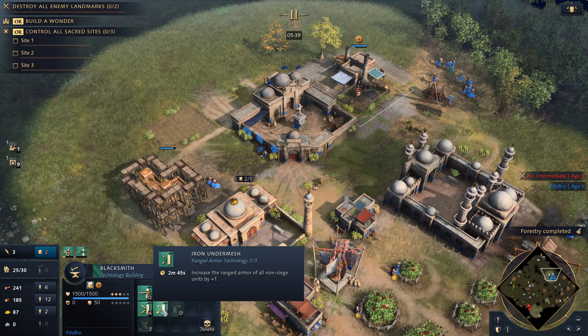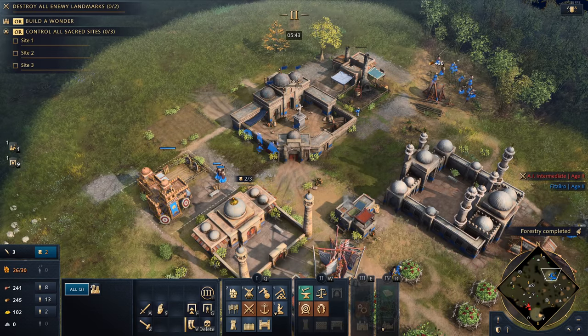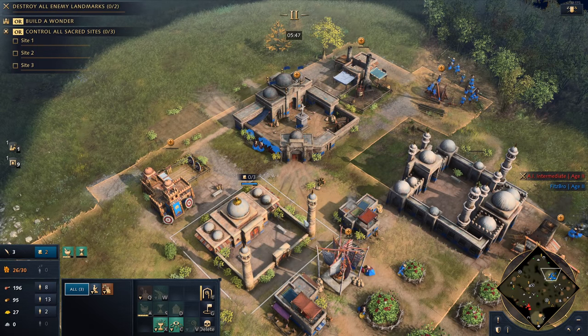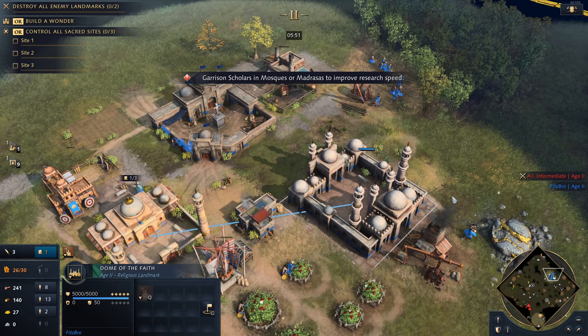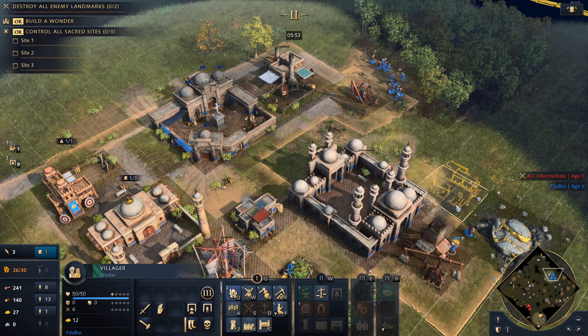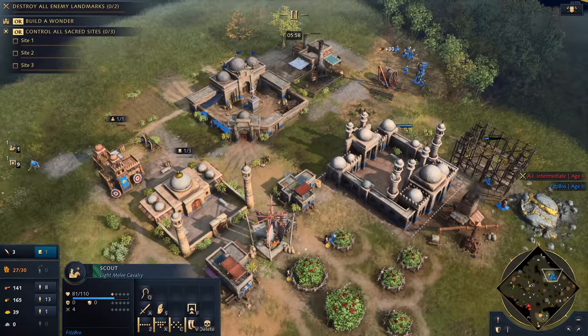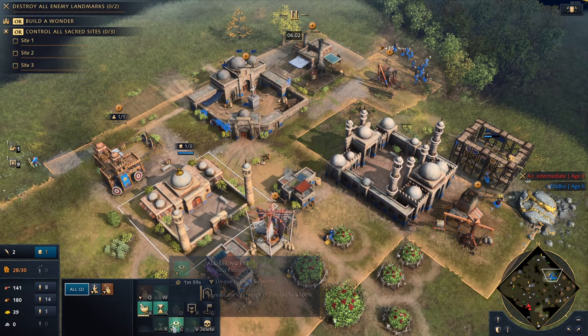I queue up steel hero next, followed by iron and under mesh — it's nice to have those in queue. At this point you want to eject one of your scholars and put them inside the archery range. I'm going to move one of my gold villagers to build a house — I like to use gold villagers to build houses in general. Now, one thing to remember: you actually want to cancel these queued techs and go into sanctity.